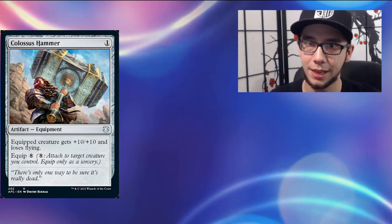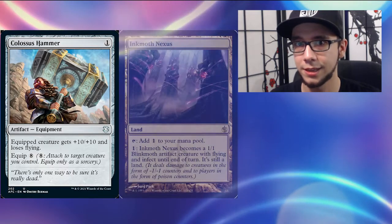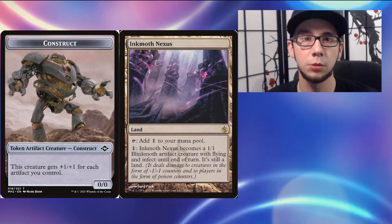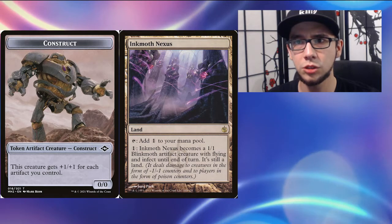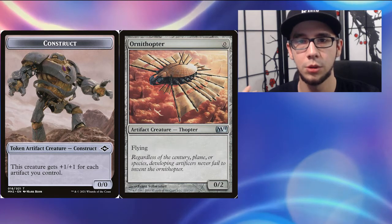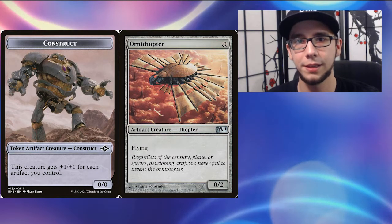Your ideal targets with Artifact Hate are of course the Colossus Hammer itself — if they don't have the hammer they can't do massive damage. But there are other great targets such as Inkmoth Nexus, which turns into an artifact when it animates. The Construct tokens from Urza's Saga are also very good targets, and sometimes just hitting the artifact creatures like Ornithopters and Memnites to keep threats off the board will effectively slow down the Hammer Time deck, as they won't have anything to equip to.